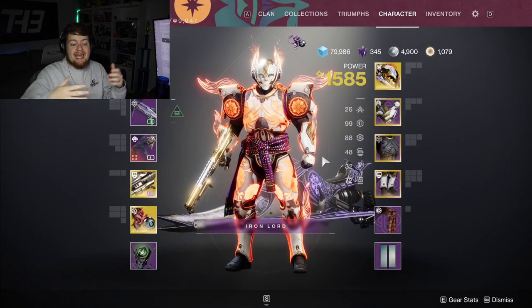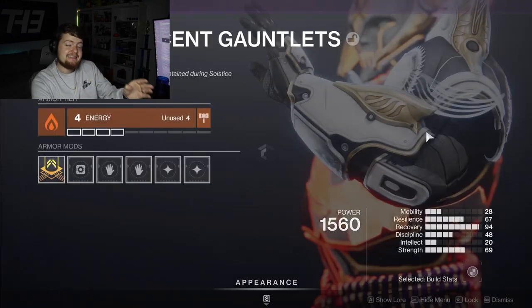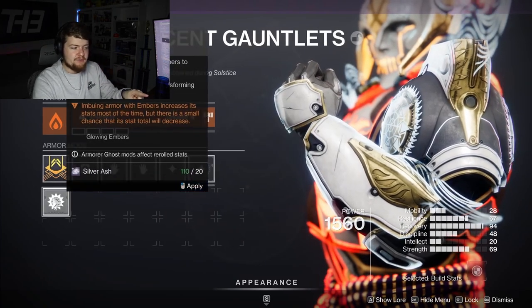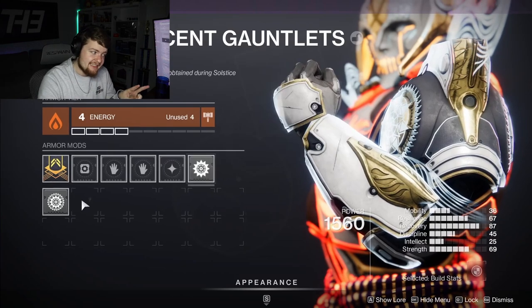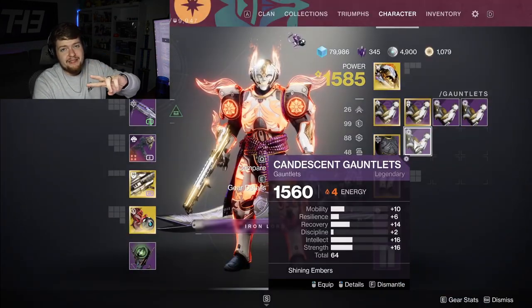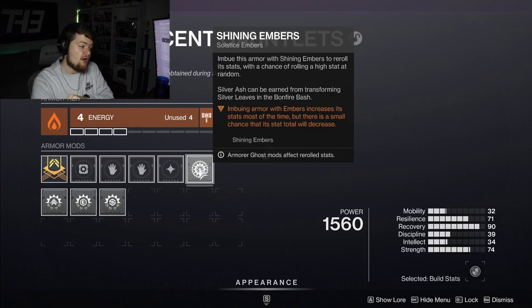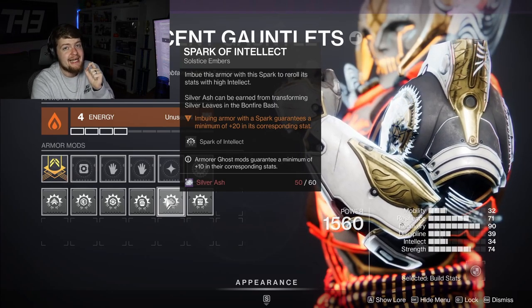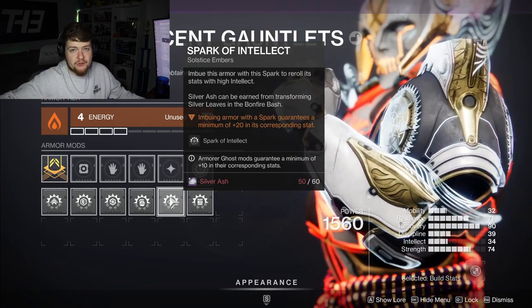Now that you have the Ash, what do you do with it? Kindling upgrades every Candescent armor piece in a given slot, but Ash is applied to individual armor pieces. After small Kindling you can put Glowing Embers in; after large Kindling you can put Shining Embers in, which rolls that piece with even higher stats somewhere around the 60 to 64 range. Then on each individual piece you get to pick what Spark you want to imbue into it in order to guarantee a plus 20 in that stat column.